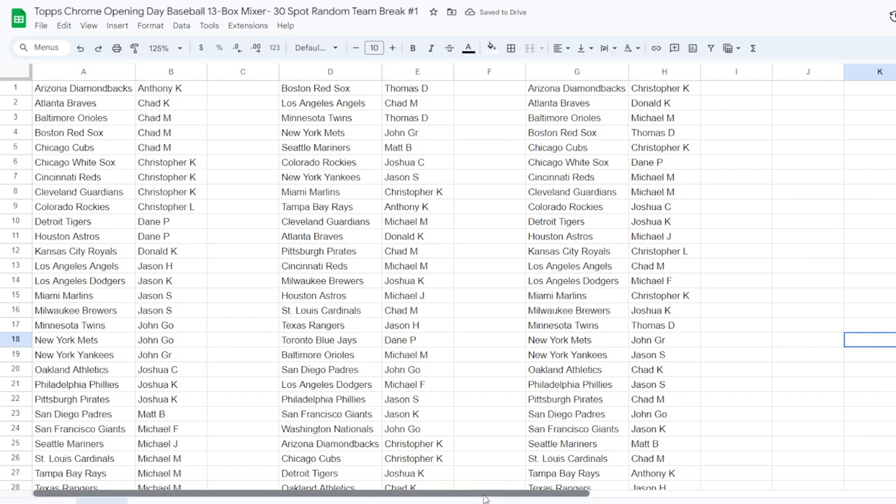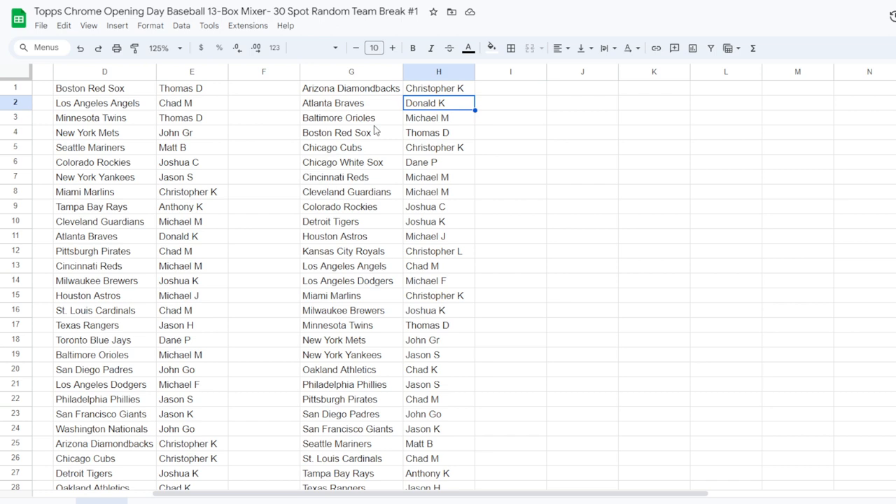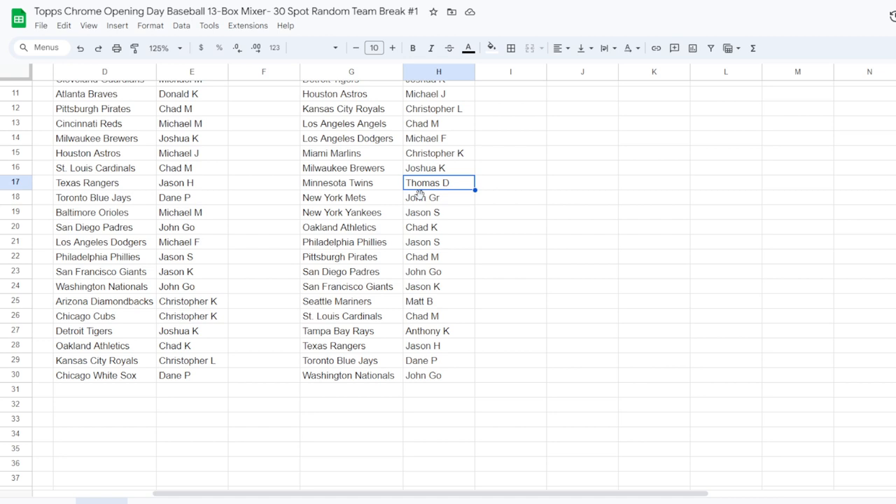Diamondbacks go to Christopher K, the Braves go to Donald K, the Orioles go to Michael M, and the Red Sox go to Thomas D. Chicago Cubs to Christopher K as well, Chicago White Sox to Dane P. Michael M gets the Reds and the Guardians — Ohio strong! Rockies to Joshua C, Tigers to Joshua K — shout out Big Truck — Astros to Michael J, Royals to Christopher L, Angels to Chad M, Dodgers to Michael F, Marlins to Christopher K, Brewers to Joshua K, Twins to Thomas D, Mets to John Ger, Yankees to Jason S, Oakland A's to Chad K, Phillies to Jason S, Pirates to Chad M, Padres to John Go, Giants to Jason K, Mariners to Matt B, Cardinals to Chad M, Rays to Anthony K, Rangers to Jason H, Blue Jays to Dane P, and the Nationals to John Go.